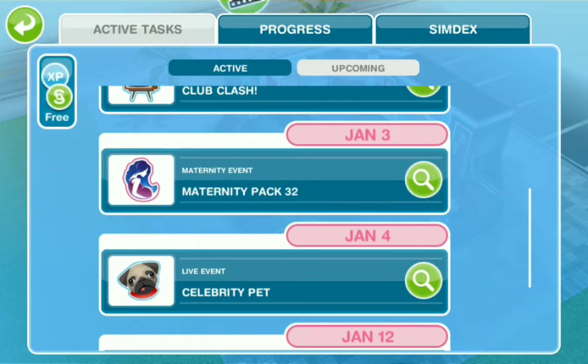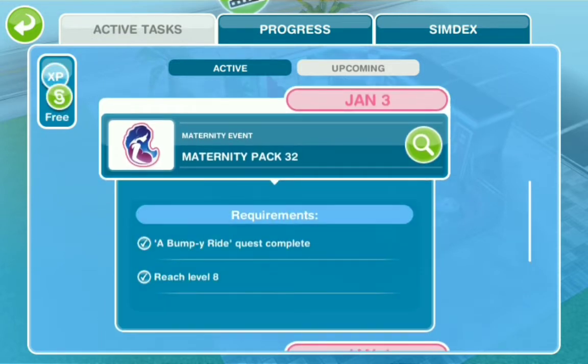Today we are doing the maternity pack 32. It starts on January 3rd. The requirements are to build the maternity shop, have the bumpy ride quest completed, and of course reach level 8.